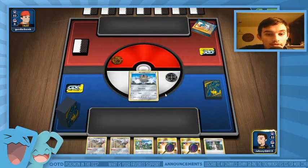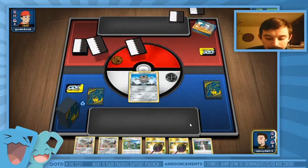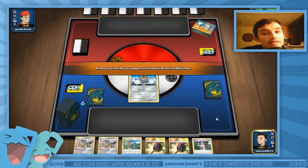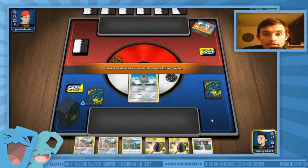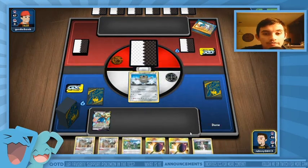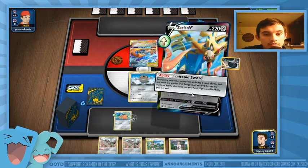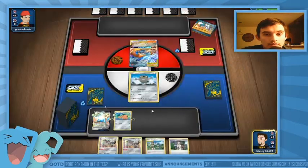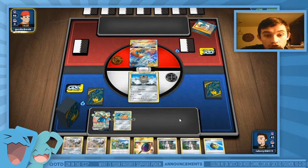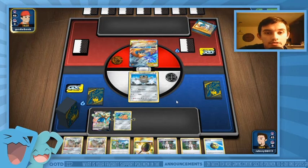We're playing Blacephalon — Boss's Orders, Welder. Actually, it has Tag Call so we're playing Reshizard. I draw an extra card with Zacian V — nice, and a Cuffant, let's go, that's actually great. Intrepid Sword gets nothing but that's okay. I'm probably going to lose my Galarian Meowth because he's just going to Welder and attack — that's all Reshizard does.